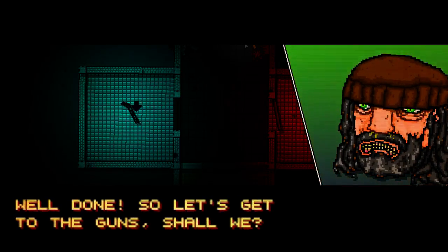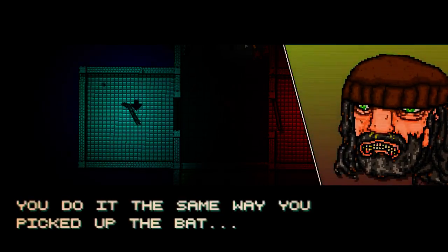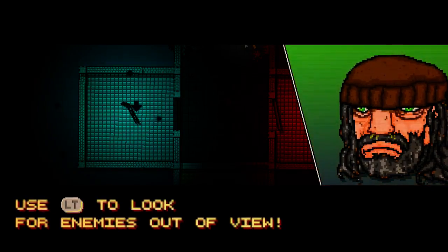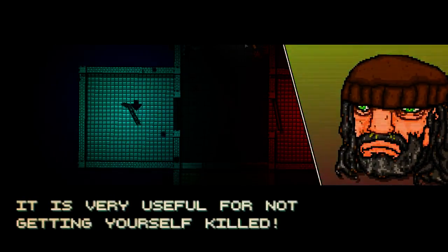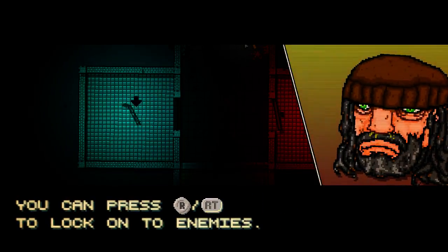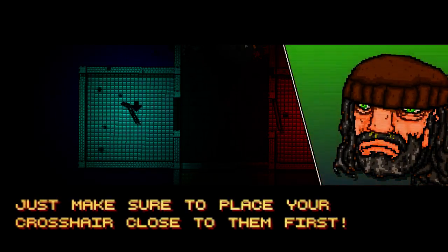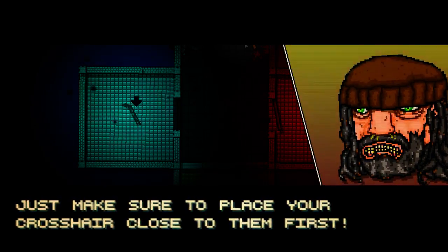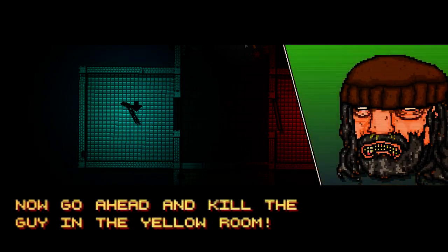Well done! So let's get to the gun, shall we? Go and get the shotgun in the blue room — you do it the same way you picked up the bat, press LB. Use LT to look for enemies out of view; it's very useful for not getting yourself killed. You can press the right stick or right trigger to lock on to enemies. Just make sure you place your crosshair first. LB to grab, LT to look.